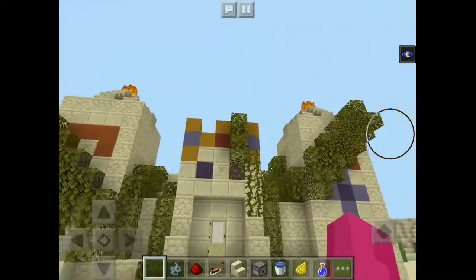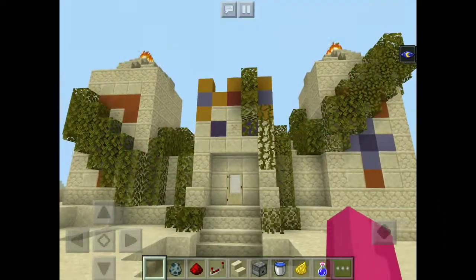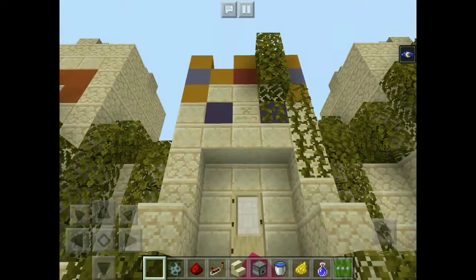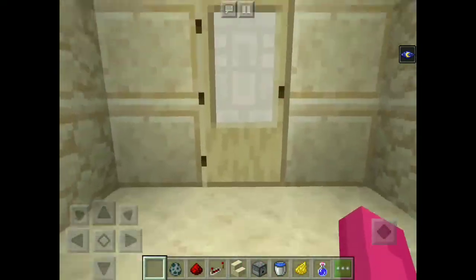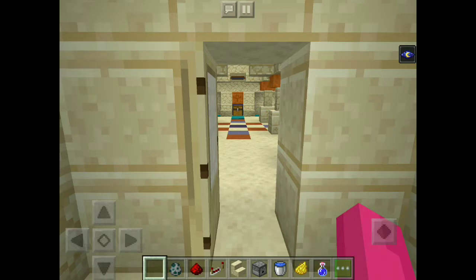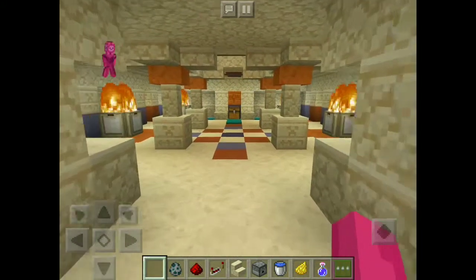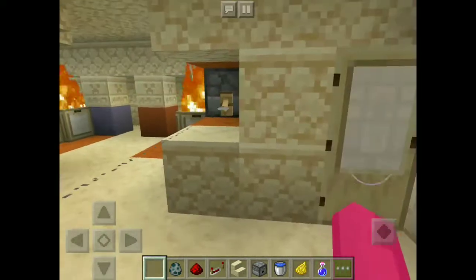So this is the front of the temple. Obviously it has some vines and stuff. This guy has some brand new eyeballs and a cram — nothing too interesting in the front, just kind of looks good. But inside is the actual stuff.